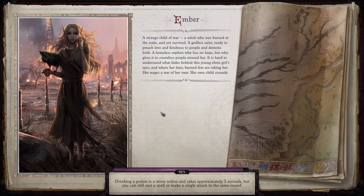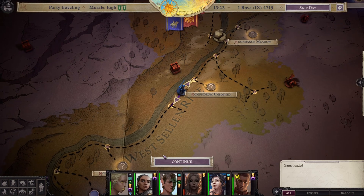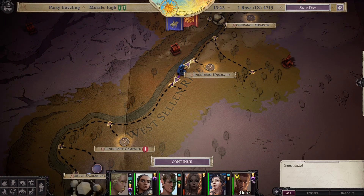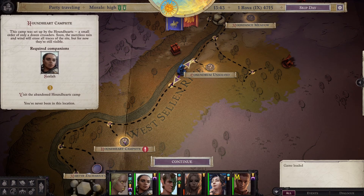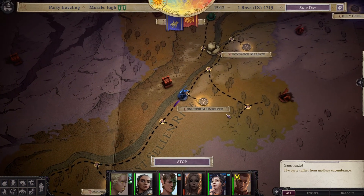Welcome back everyone, my name is Ultimar and we're going to be continuing our let's play of Wrath of the Righteous. Where we left off last time, we were almost at Conundrum Unsolved. We also have the Houndheart Campsite quest that we are going to do, and we have Ceila with us so we can do that as well.